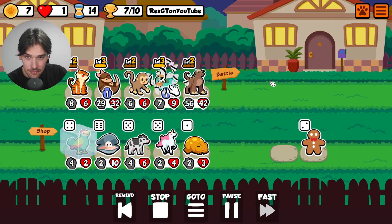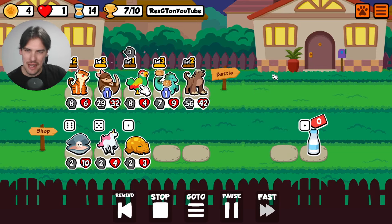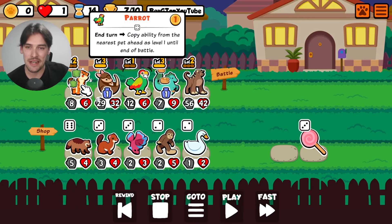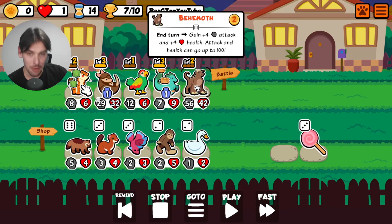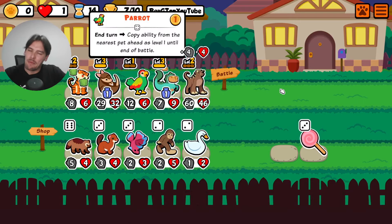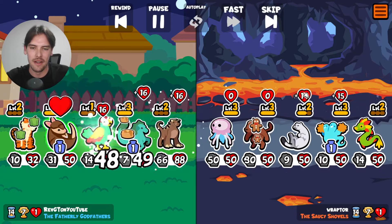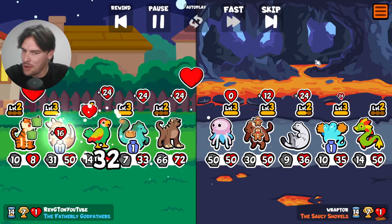On goes the pancakes. So watch — the parrot copies the hippocampus. Let me slow it down for this. What would happen is that the parrot would copy the hippocampus, and then the monkey would go, and then the parrot would actually act as a hippocampus in the shop phase. You see that happen with a few pets, but I thought it was really cool. In comes all the health — perfect example here. You see his units cap at 50, and my behemoth just keeps on climbing, baby.